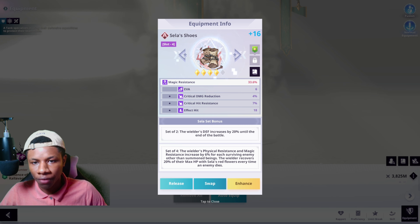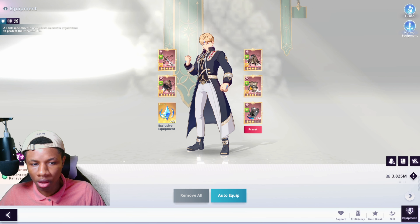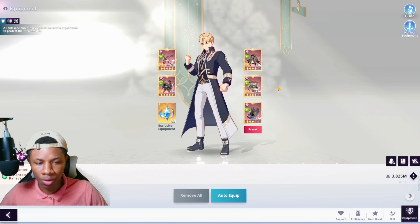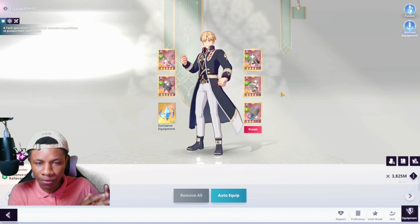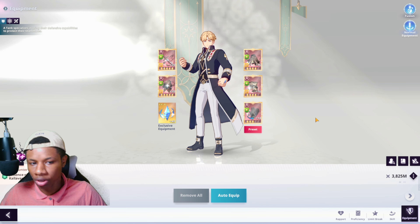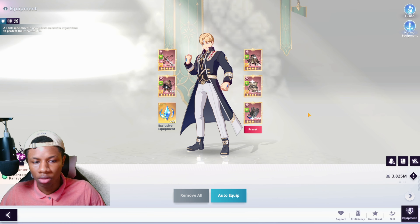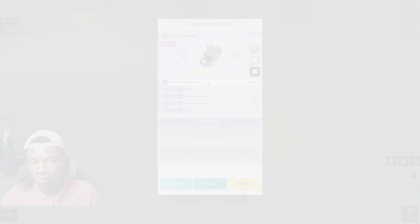For slot 4 and 5, you want magic resistance as a main stat and physical resistance as the other. Crit damage increase and physical pierce are only really worthwhile if you already have 100 magic and physical resistance and want to amplify his damage further — essentially only if you have him maxed out. Otherwise, prioritize magic and physical resistance to increase his survivability.